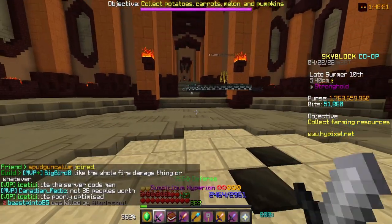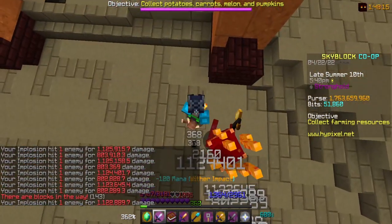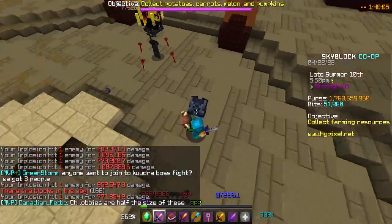The last boss you'll be fighting is also a pretty easy one: the Bladesoul. All you have to do is right click him for like 30 seconds with your team, and then he's smoked. We love server lag — this is terrible. Thank you, Hypixel.